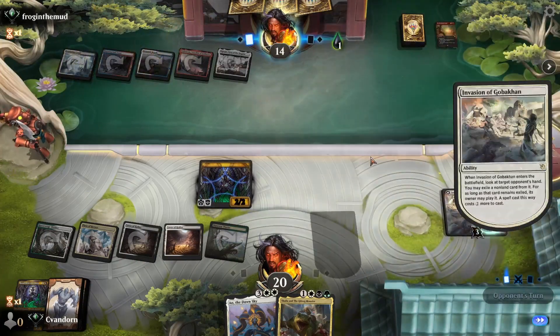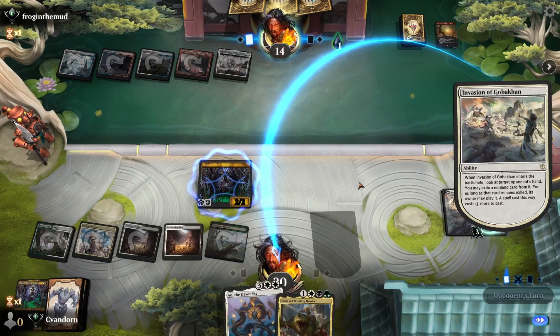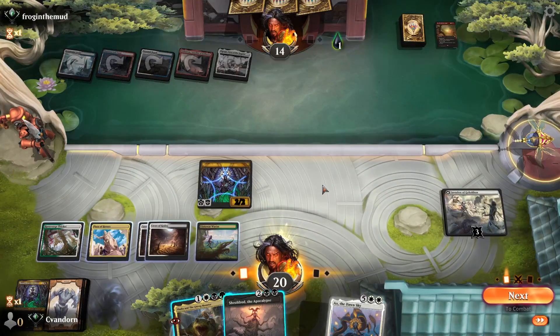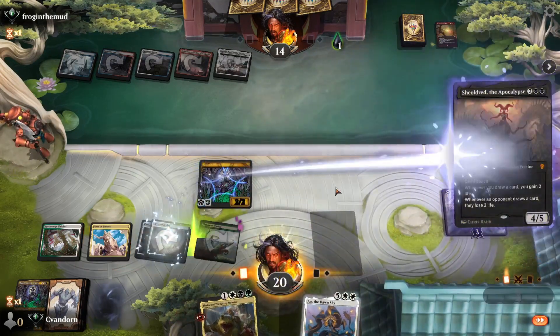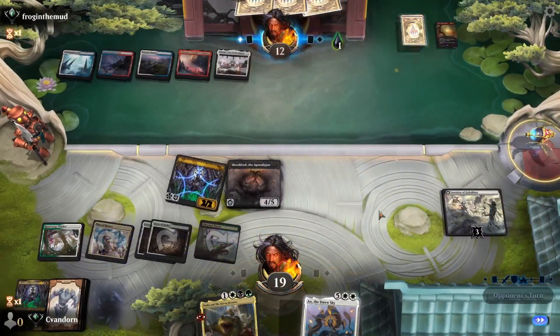The opponent's going to trade their Thundermaw and we're going to get two Adeline tokens. Brotherhood's End is still going to leave us a Ratadrabik. They're going to play an Invasion which is going to hit Ao most likely — yep. Shale Dread is the draw. I think we just play Shelly here and get in for two.